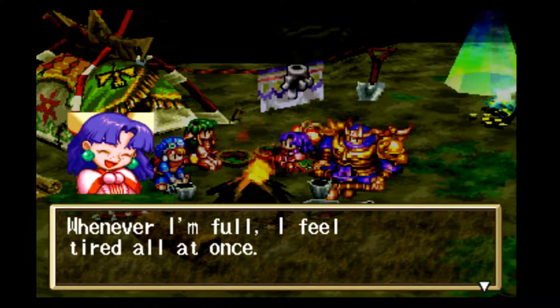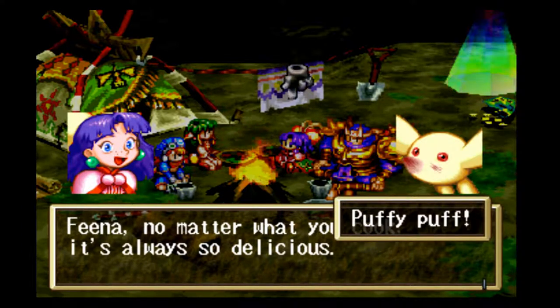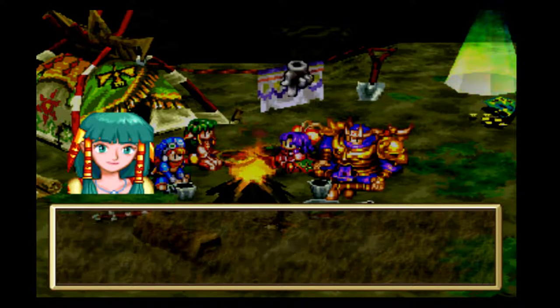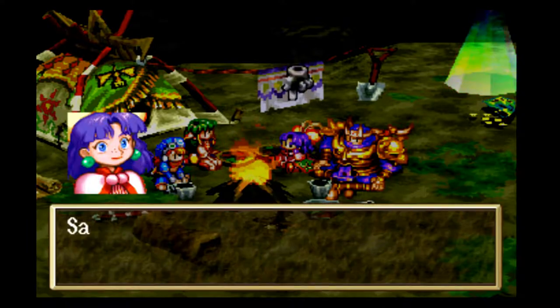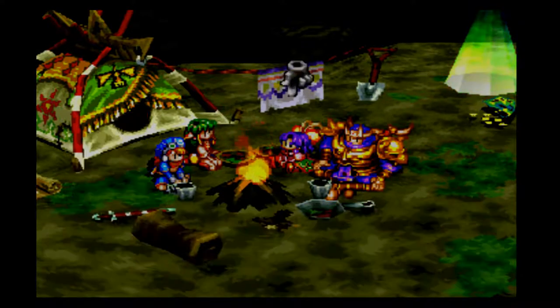After eating, a character says whenever they're full they feel tired all at once. Fina's cooking is praised — no matter what she cooks it's always delicious. Puffy has eaten everything up too. Then someone asks Justin what kind of place the village of Gumbo is, and the response is to have Gadwin tell them all about it.